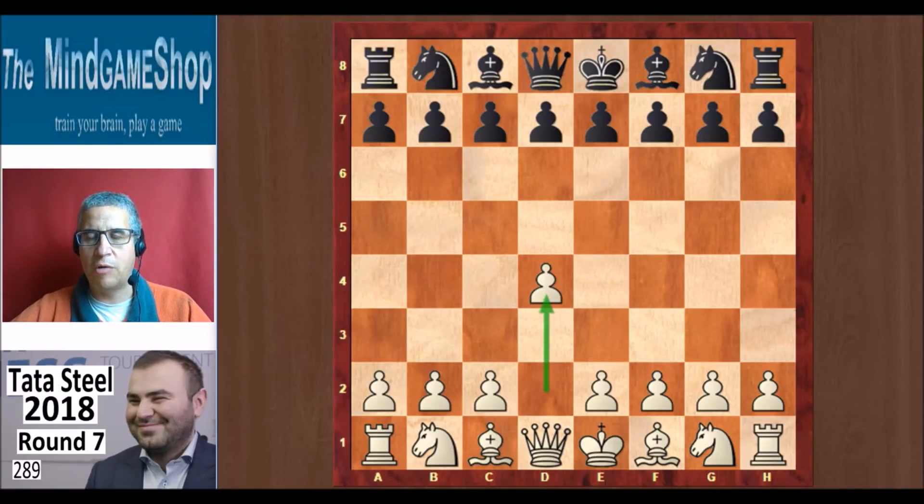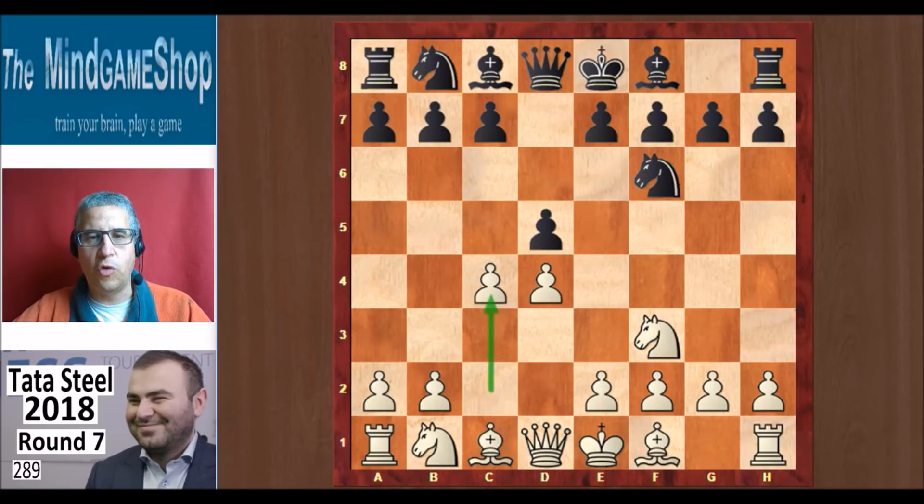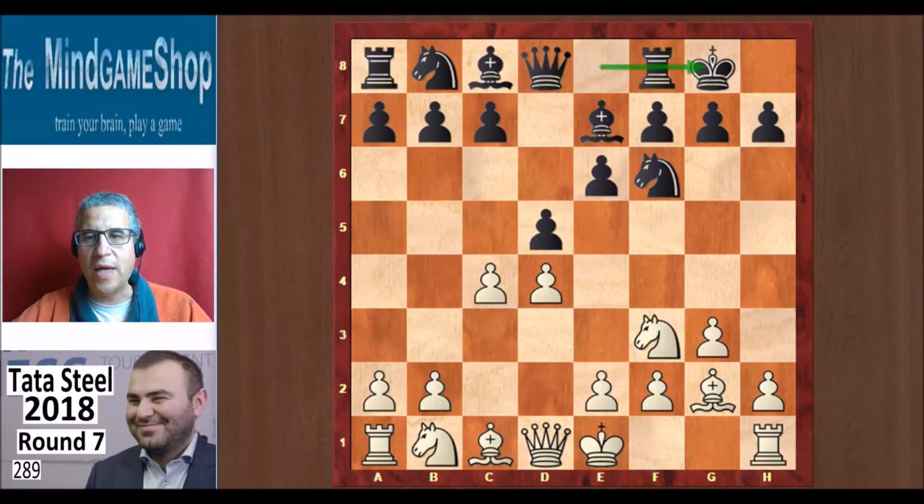D4 from Mamedjarov, Nf6 from Wei Yi, Nf3, d5, c4, e6, g3, Be7, and Bg2. We are in a Catalan. Wei Yi castled. Wei Yi also was on the black side of a Catalan against Magnus Carlsen earlier in this tournament, and he got a comfortable draw in that game — quite an achievement against Carlsen.